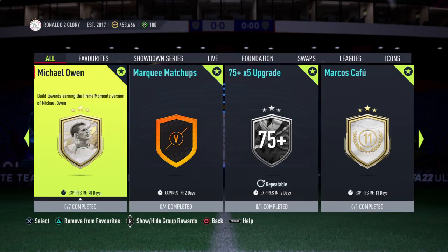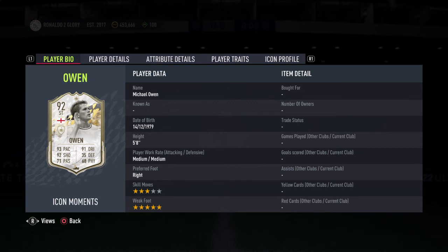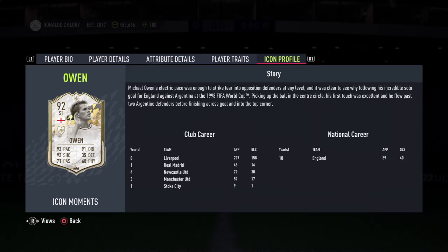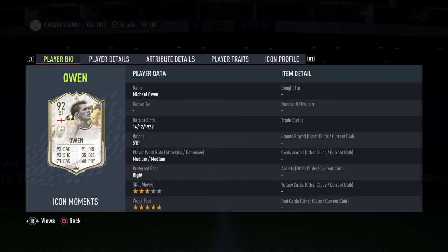My legend, my club GOAT — Michael Owen. Just wow. 5 foot 8, medium-medium work rates — you could say a little problem — but 3-star, 5-star. 3-star skill moves, again you could say a small problem, but 5-star weak foot — insane. Pace: 93 somehow. He was one of the fastest players the world has ever seen. He's got 97 finishing with 95 attacking positioning, 90 volleys, 89 penalties. He's got 91 dribbling with good agility and balance, good reactions, 94 dribbling and 88 composure. Finesse shot trait as well. I absolutely cannot wait to get this into my club.